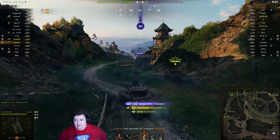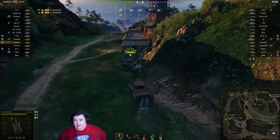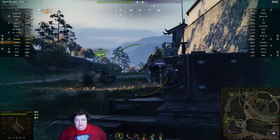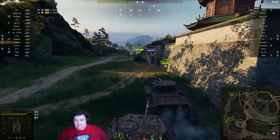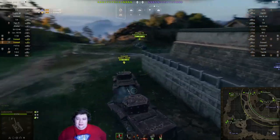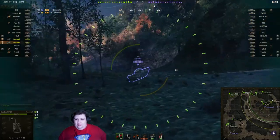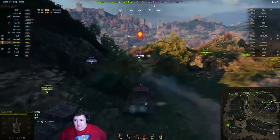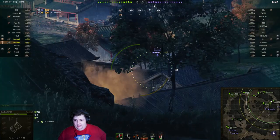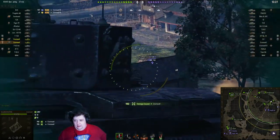Oh look, enemy Cromwell. It's a Cromwell B unfortunately for Great Bob, and it got the first shot off, so that's going to be an issue. But if these guys both work together they should be able to take it out pretty easily. It helps a lot when our Progetto 46 just pushes ahead like he's not afraid to die - that's really nice. Oddly enough, when your top tier tanks act like top tier tanks, it's always a nice thing. The enemy Cromwell's shot comes flying in, thankfully doesn't hit us or Deadly, and now we get to unload on him.